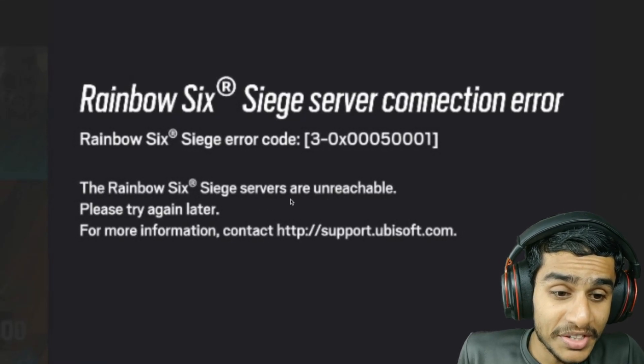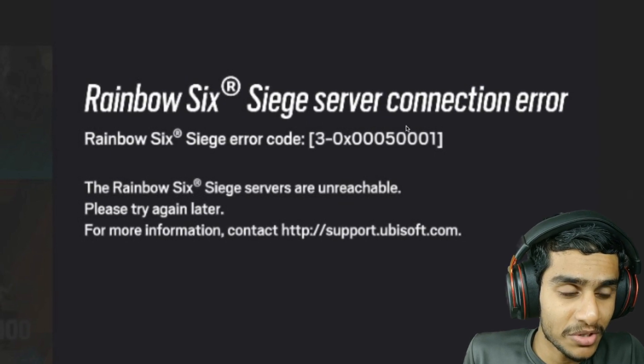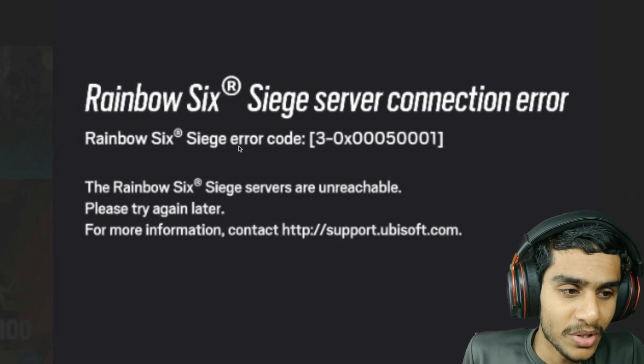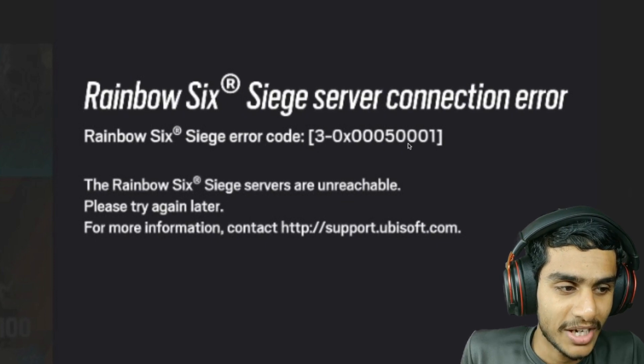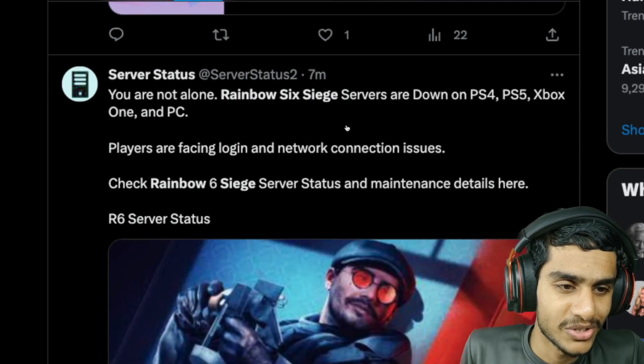Rainbow Six Extraction servers are unreachable — please try again later. I'm getting a Rainbow Six Extraction server connection error. The error code is 3-0x0005001. So what's really going on? What's the latest update?